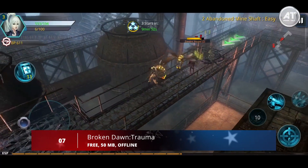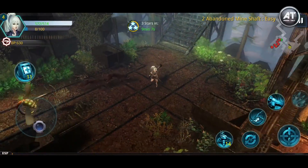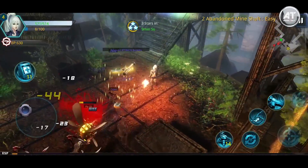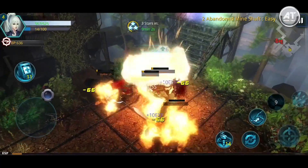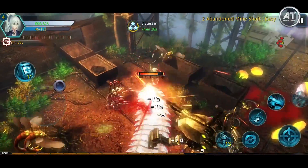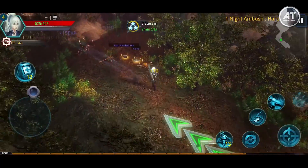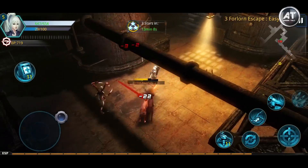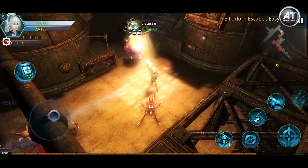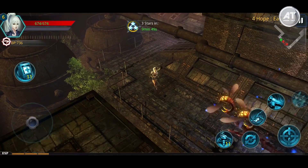Next up at number seven we have Broken Dawn Trauma. This is a classic third-person action game in which you play as a special ops soldier navigating the streets of a desolate city overrun with dangerous extraterrestrials. Thankfully you'll have a solid arsenal of weapons to defend yourself. As you complete levels and kill aliens you'll gain experience and level up, gaining new special abilities. You can also use money you earn to improve your equipment, and it has stunning graphics and a whole lot of content.